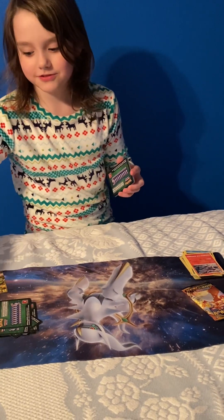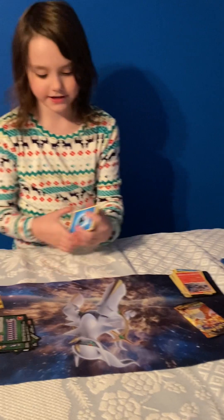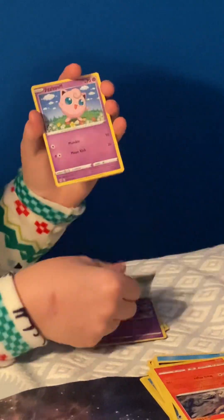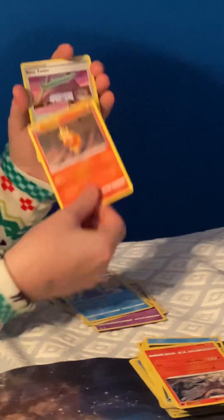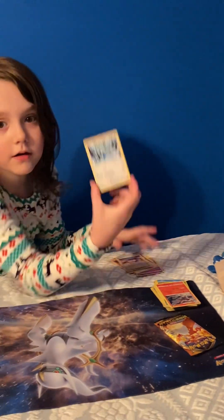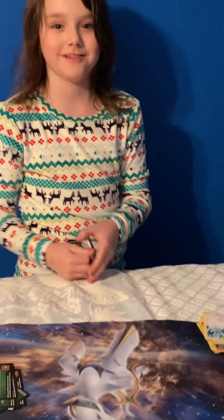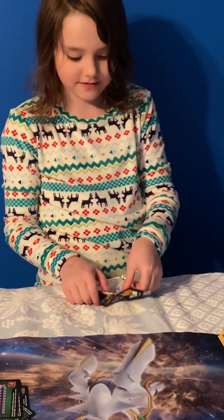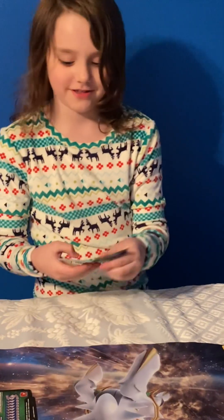They must have known there was a gold card in it, so then they just put dud packs the rest. Maybe the next Charizard will give us good luck — a Water Energy, a Dartrix, a Dudene, a Vibrava, a Jigglypuff, a Dunsparce, a Clink, a Marini, a Torchic, a Rose Tower, and a Lugia. So last pack magic hopefully — we had first pack magic, I don't even think that's a thing but we got it, so let's see if we can get last pack magic. They must have known there was a gold card so they just put dud packs.